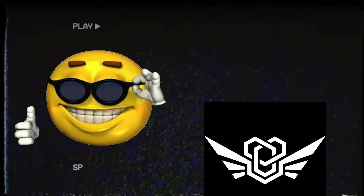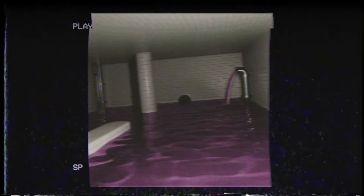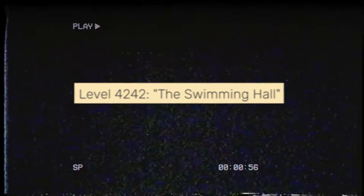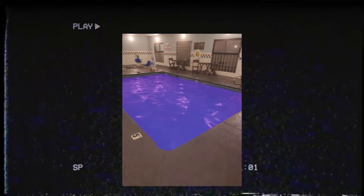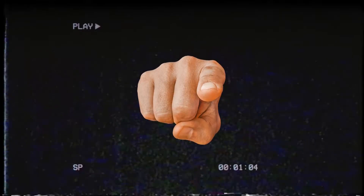What's going on everyone, welcome back to another Backrooms lore video. Today we're going to be going over level 4242, also known as the swimming hall. If you are into pool room styled content or levels with some strange colored water that has different anomalous effects, stick around because we're about to dive right in.